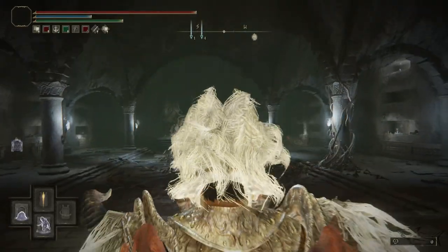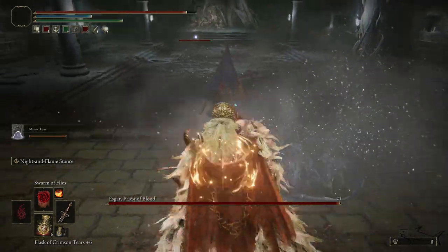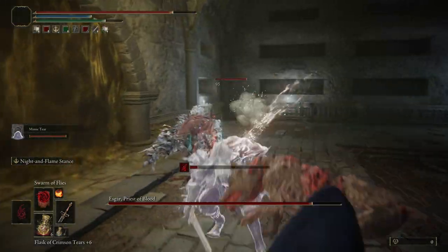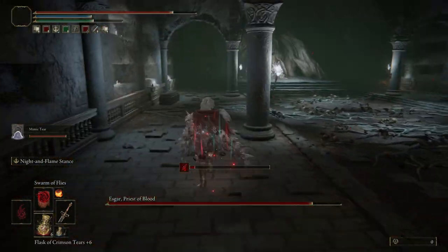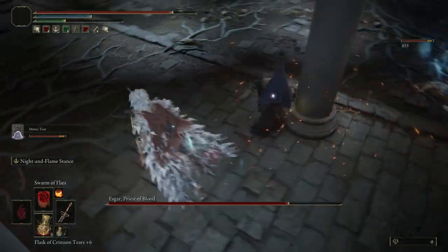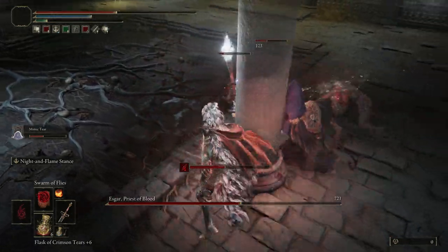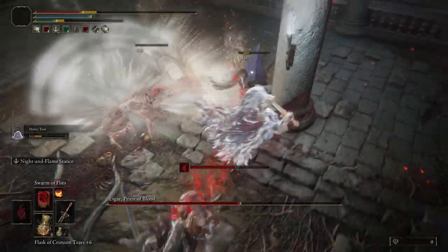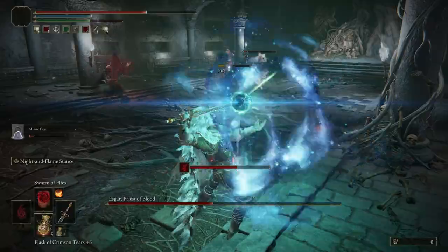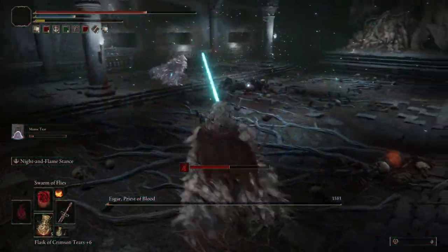You can summon help if you like - I decided to summon my mimic tear. This is a pretty fast guy, so you want to keep your distance and you want your mimic to take most of the hits. This thing has two dogs - you have to take care of those dogs, they are so annoying. Don't let your mimic tear take too many hits because it will die. The attacks are so strong, so be very aggressive from a distance.